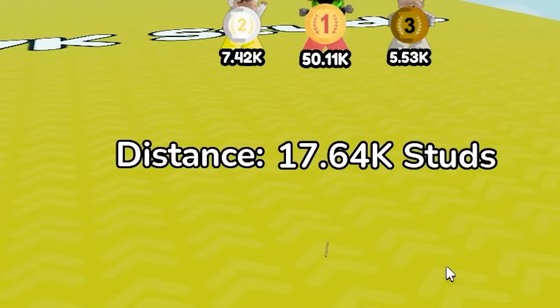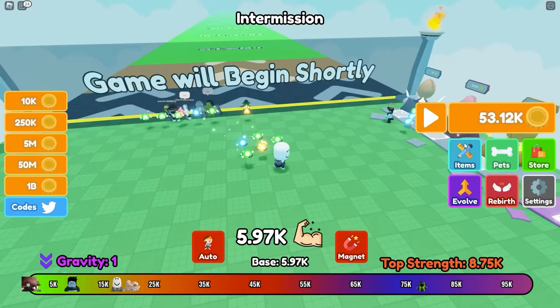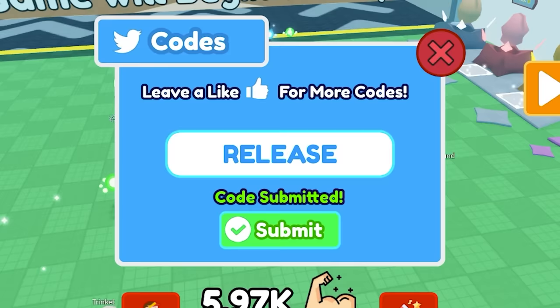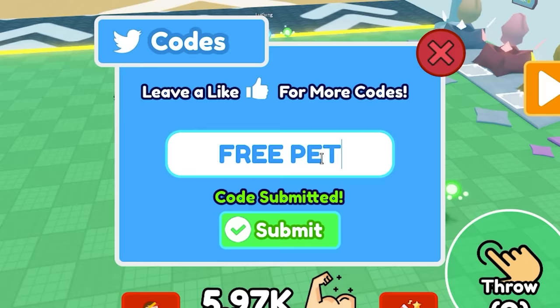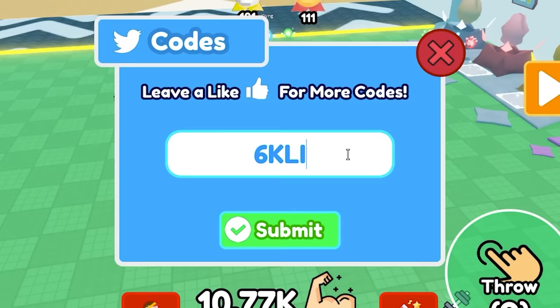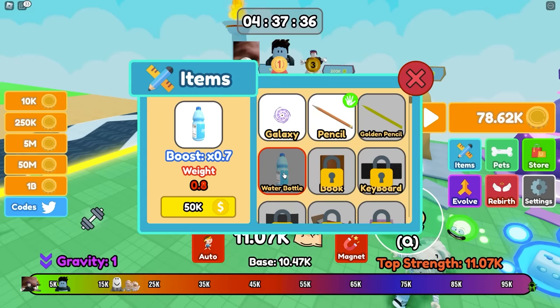We're going so far this time — 17,000! I'm gonna keep throwing until I can buy the water bottle. I now have 50,000 coins but before I spend it, we actually have codes — there's four of them. 'RELEASE' got me 500 coins, that's a scam. '1K LIKES' gave 5,000 coins. 'FREE PET' got me a free pet at 5,000 power, pretty good. '6K LIKES' gave 20,000 coins. So we can now buy the water bottle!